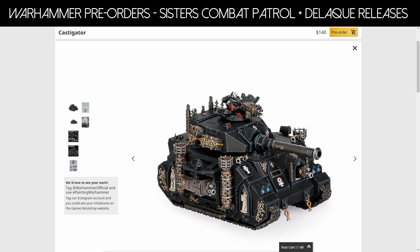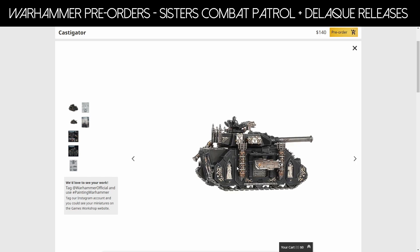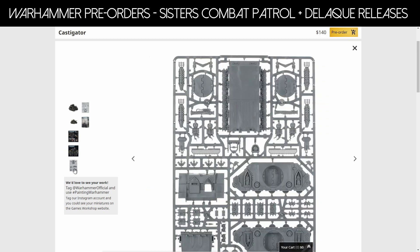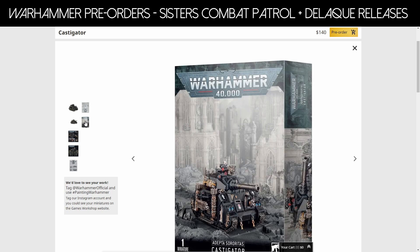To go with the Sisters of Battle, we have some heavy armor upgrades — specifically the Castigator, at $140 Australian. It's basically a normal Rhino chassis with side sponsons and a big gun on top, which is super nice. All the filigree you expect with the Sisters of Battle — I love all the little bits of detail on the side, little shrines on the back. This image has been going around for a while and they've done articles on Warhammer Community for it. It's a Rhino chassis with all the extra bits. Just so much little detail in there.